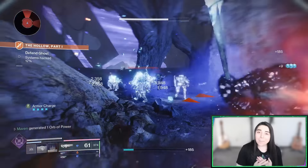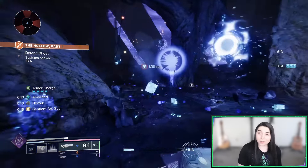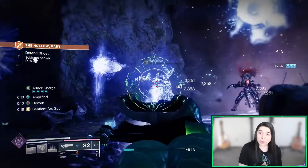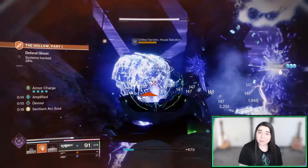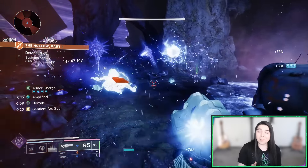Hello everybody, Maven here, and I'm a hunter main, but I decided to go through the Final Shape campaign on my Warlock first, because I wanted to unlock Prismatic Warlock abilities as quick as possible. I know Prismatic Warlock is the strongest Prismatic character out of all three characters, and today's build accurately sums up why that is.